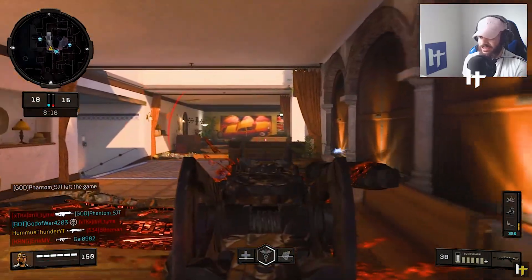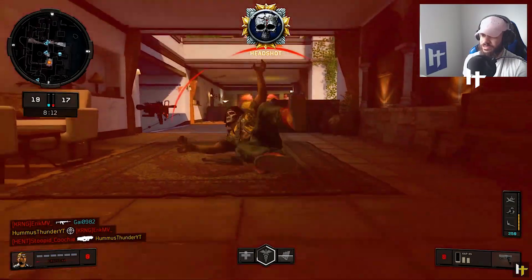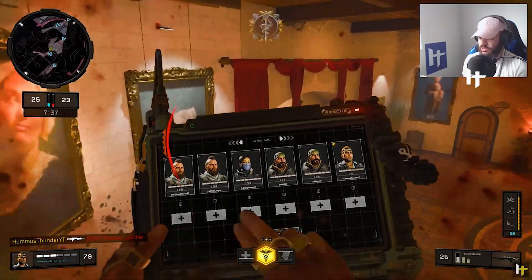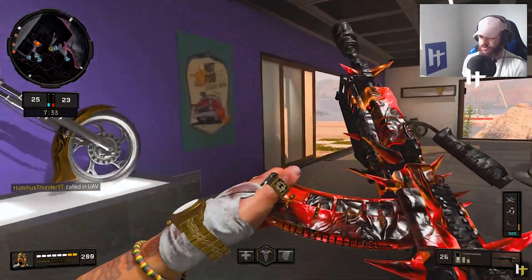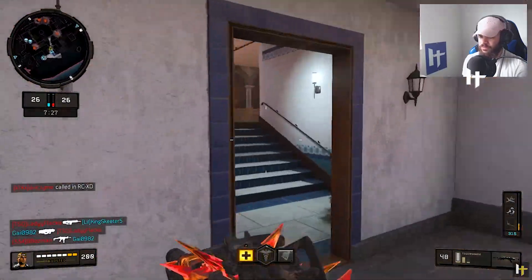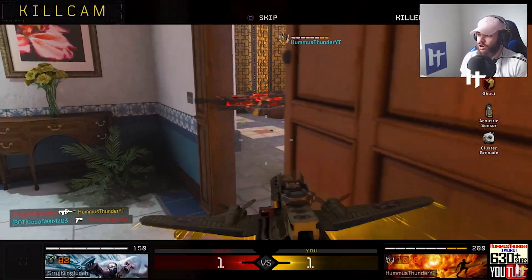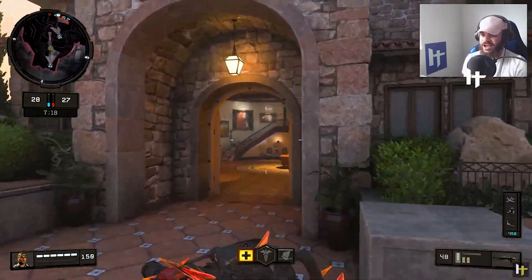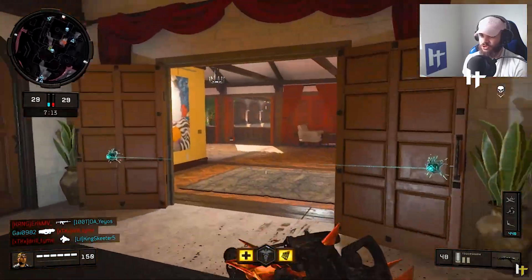Come on man, how do you kill me so fast? That's the question. This gun melts — oh my god, I forgot how crazy this gun is. Got you off the health, got you off the UAV too. I have to run away for a quick second because there's three of them right there. Oh look, he's wearing Ghost and he's standing still — that doesn't work. Ghost is the one perk that, like, in the description it says 'if Hummus Thunder is using Ghost, Ghost don't work.'